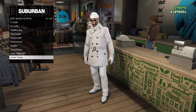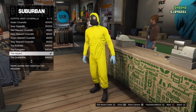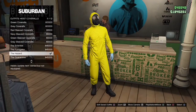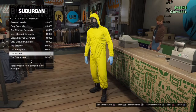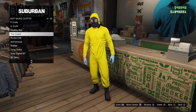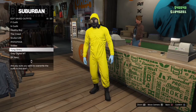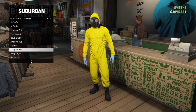The next step is to save this outfit. Then save one of these four outfits — the Scientist, Fumigator, Hazard, or Quarantine. The reason we're saving this is not permanent; it's temporary, just so we can get the mask and merge it onto the outfit and then save it.